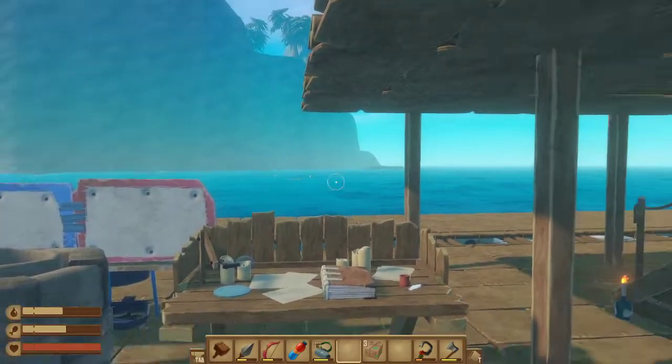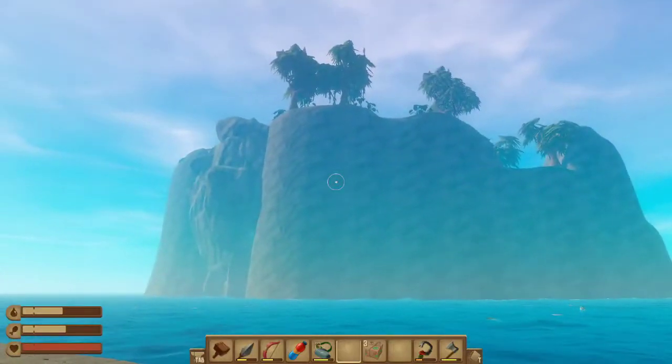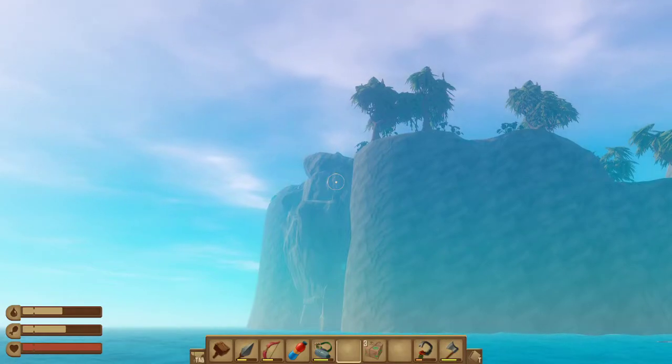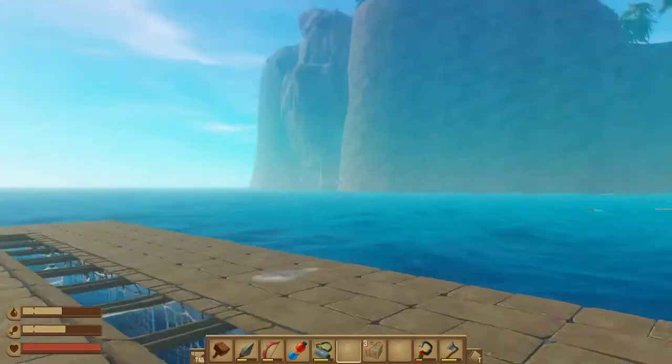Hello everybody and welcome to Raft episode 7. We just found this island and there's a big bird, so we definitely need to kill that, right Rasmus? Yeah, we are. And we're definitely going to investigate.